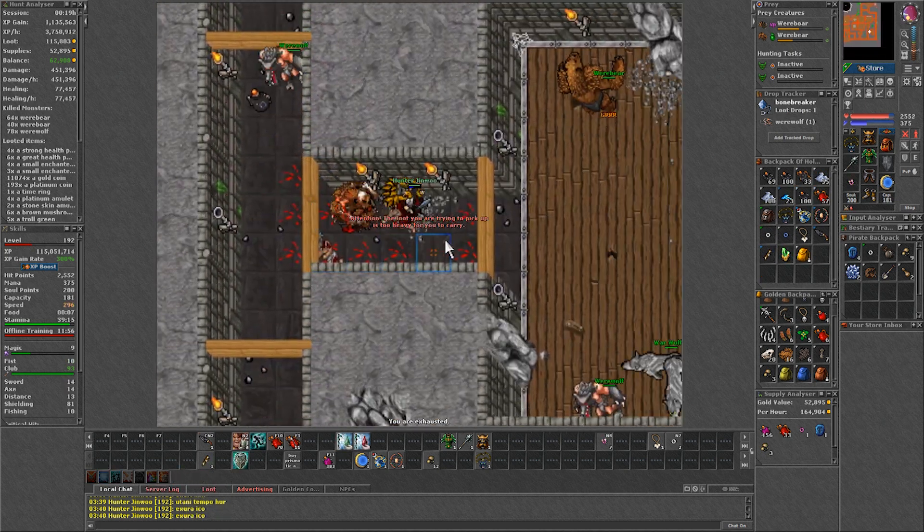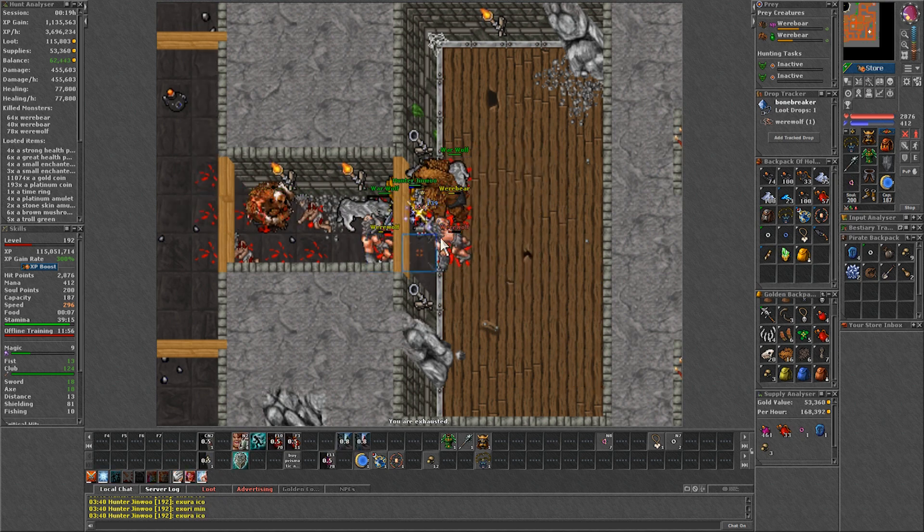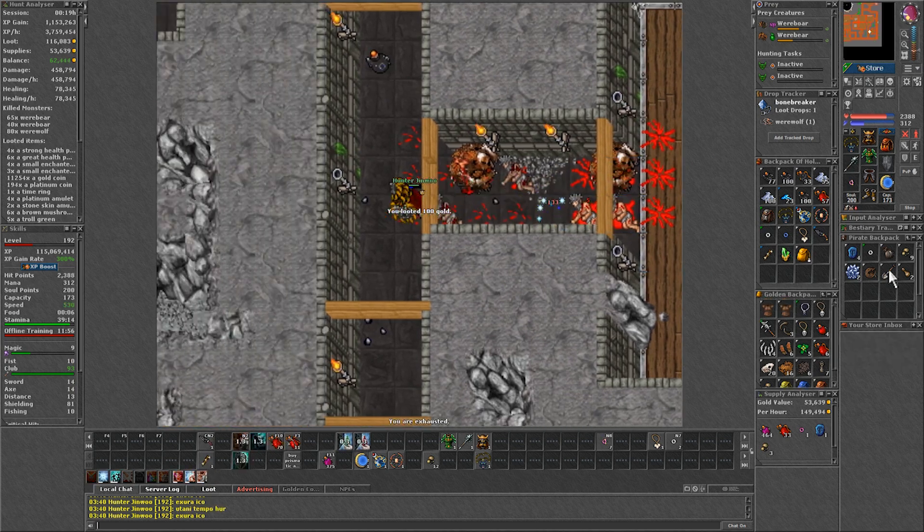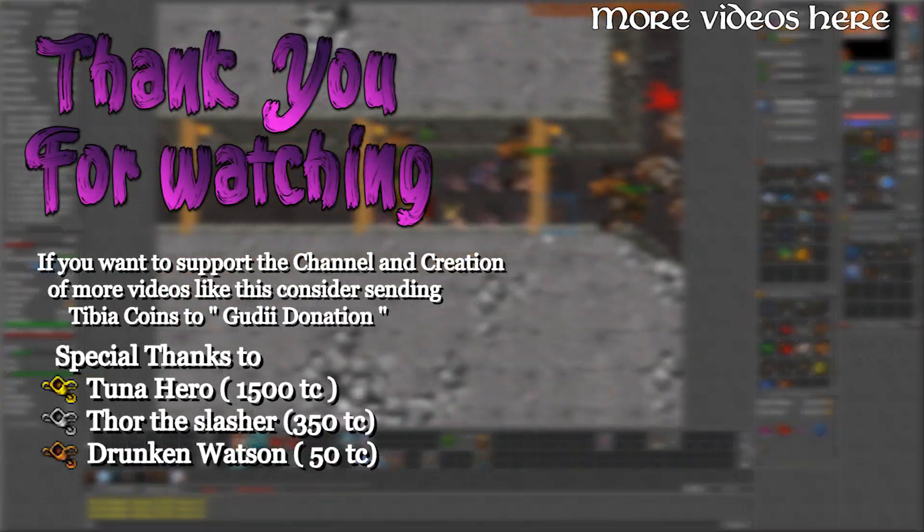Lastly, despite the difficulties, this spawn is profitable most of the time. You can make anywhere from 60 to 100k per hour. And if you bring rust removers, there is a good chance for unrusting paladin armors.